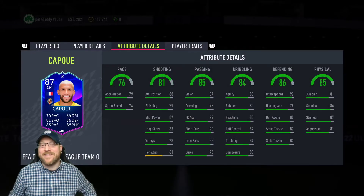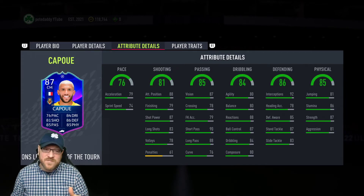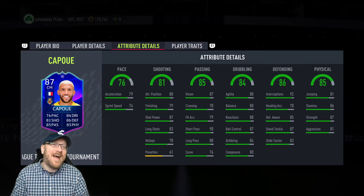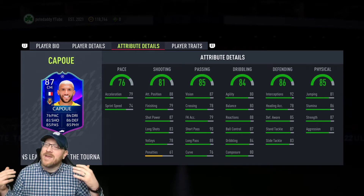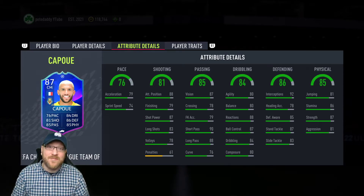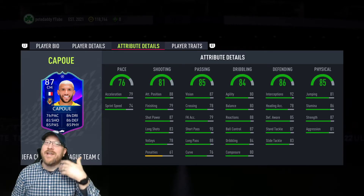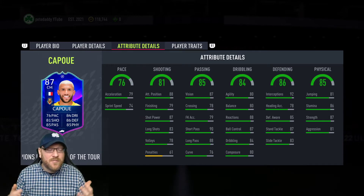So let's take a look at his stats. Pace: 79 acceleration, 74 sprint speed. That is a little bit low, but I've mentioned this before — I had Arturo Vidal's Road to the Knockouts card in my team for a long time and absolutely loved him. Didn't have any problems with his pace. It's on the lower end of usable, and you definitely want to put a shadow on him, but I think it's still usable pace.